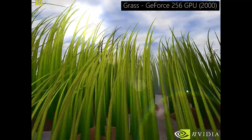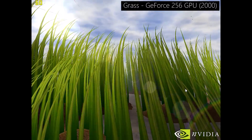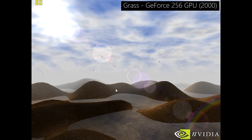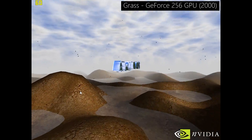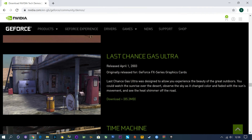99% of these demos still worked despite being designed for much older operating systems and hardware. Most of my time with the Grass demo was spent figuring out which key on the keyboard did what. Seeing how the foliage reacted to the virtual breeze was a pretty big deal two decades ago and I found it quite fascinating even today. Last Chance Gas was a demo that didn't work, which is a shame, but we can still look at another one designed for 2003's FX series cards.